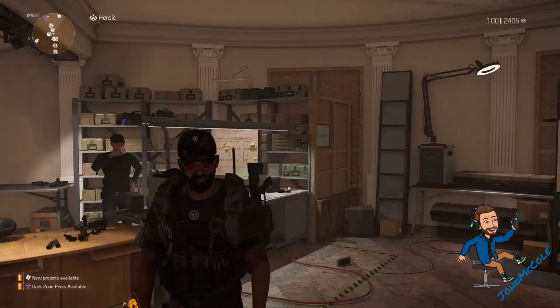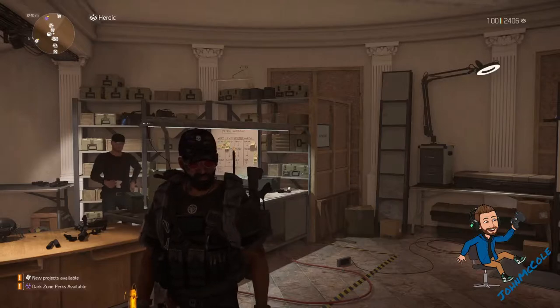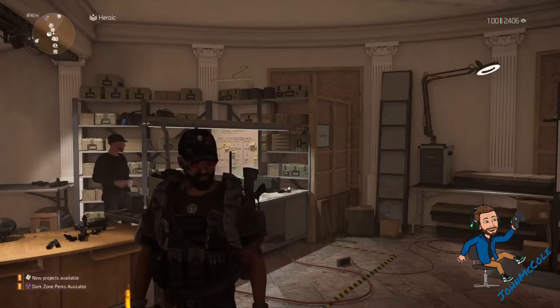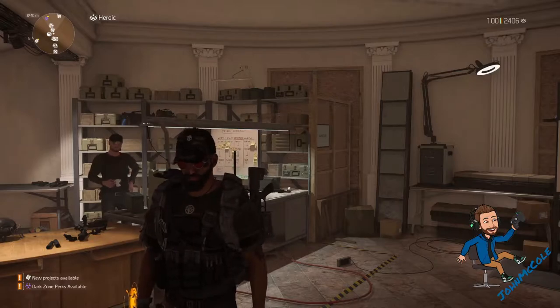Hello everybody, my name is John McCole and welcome to another Division 2 video. In today's video I want to show you another specific role in the Iron Horse Raid. We take a look at how you can one-shot the big blue shield guys at Lieutenant Gray.